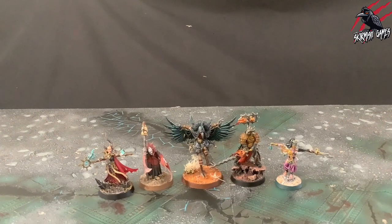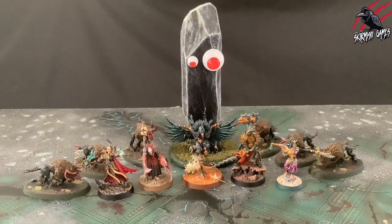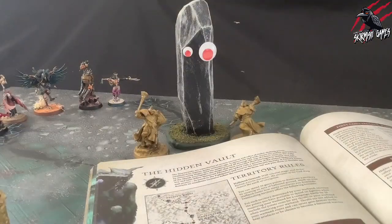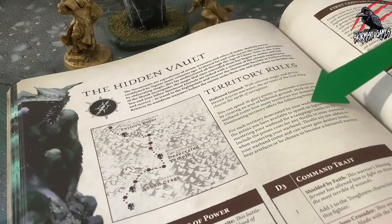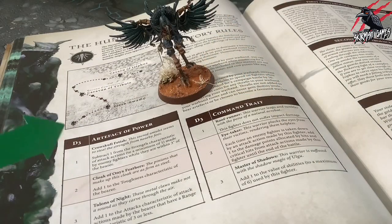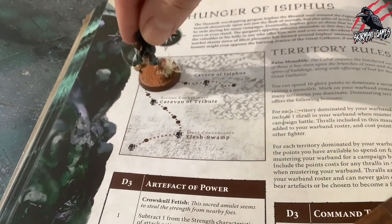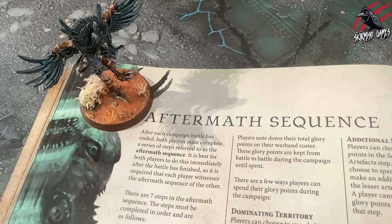For the aspiring followers of the dark gods, these territory rules allow your warband to raise sinister monoliths and enslave chaotic beasts as thralls. For other warbands such as the Stormcast Eternals, the territory rules allow your warband to purge the chaotic taint from the lands and create areas of hallowed ground. Number two, artifacts of power and command trait tables. Each campaign quest has one table of artifacts of power and one table of command traits. As your warband progresses, you will be awarded items from these lists at certain points, which is explained in the aftermath sequence.